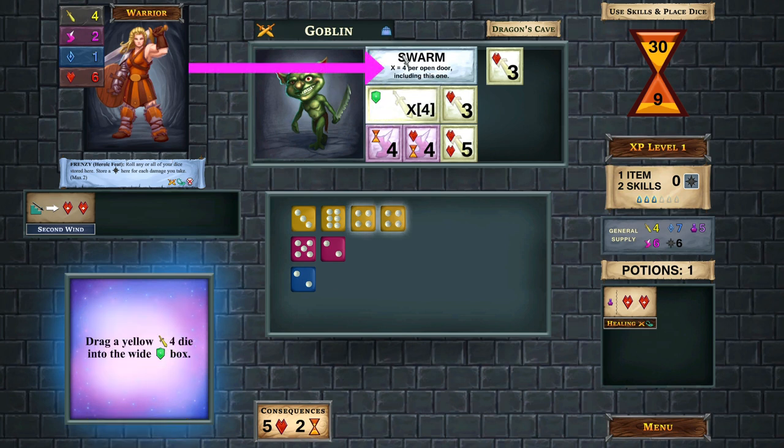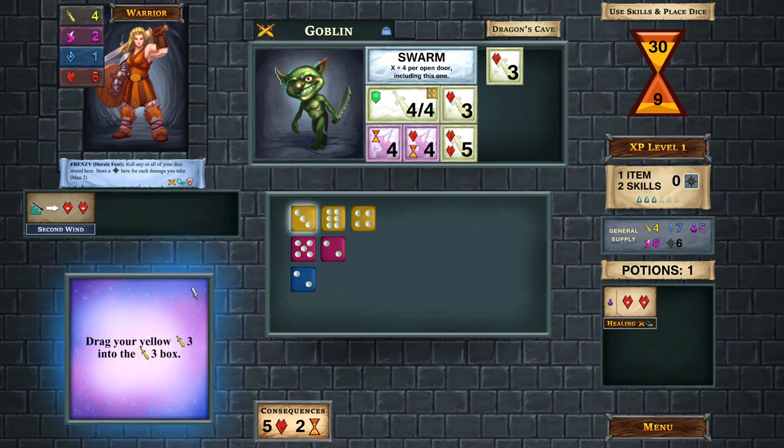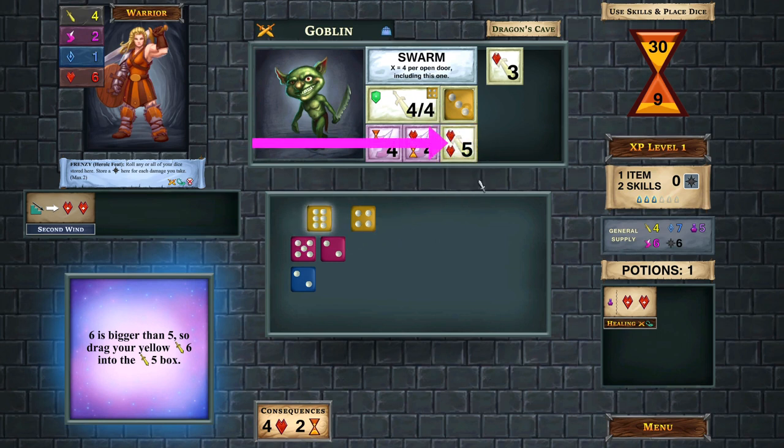This goblin's special ability is swarm - X equals four per open door. There's only one open door including this one, so the value is four. We can place a yellow die here to satisfy the shield condition. For small boxes, only one die can go there. For larger boxes, any number of dice can go. If we don't satisfy the condition, we take the listed damage - two hearts. If you see an hourglass instead, it costs you time, and the deck disappears faster - meaning less opportunity to build skills and gain loot before the final boss.